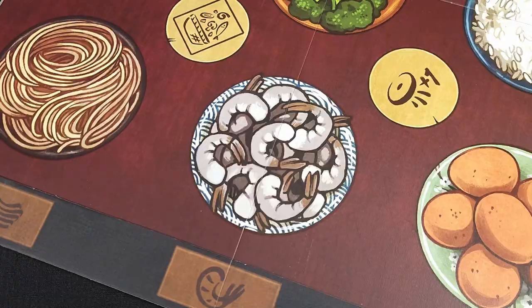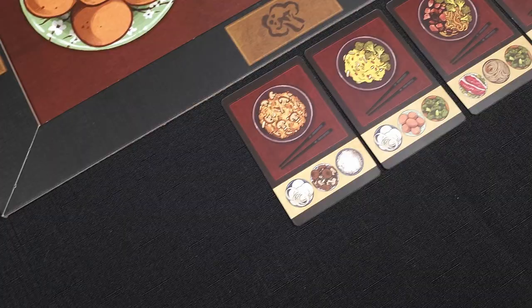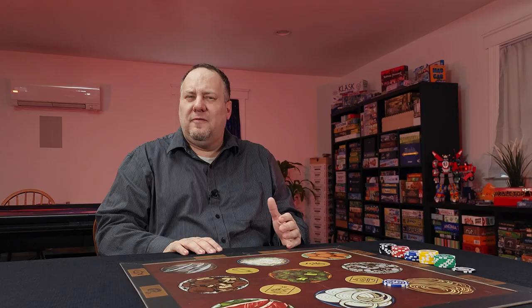Hibachi plays on this large two-layered griddle — I mean board — showing a variety of tasty ingredients like shrimp, onions, and mushrooms. Players will be trying to acquire these ingredients in order to prepare delicious Asian recipes. To obtain those ingredients, they'll use these poker chips with a variety of yen values shown on one side. In turn order, players toss these chips onto the board. A player's arm may not extend over the table during their toss, and any chips that skip off or miss the board are not re-thrown, so accuracy is key.